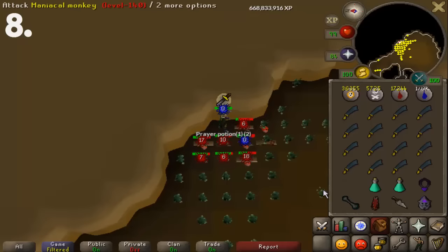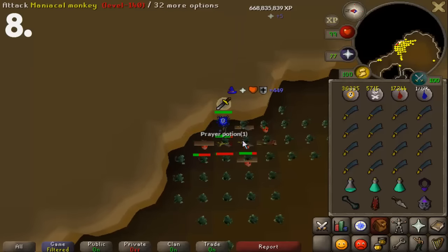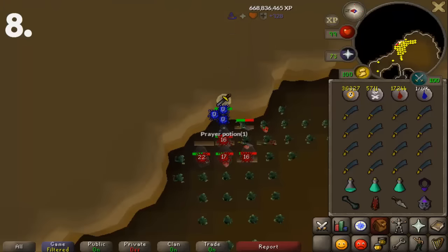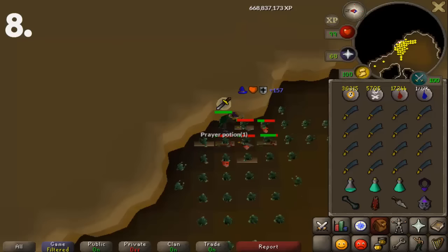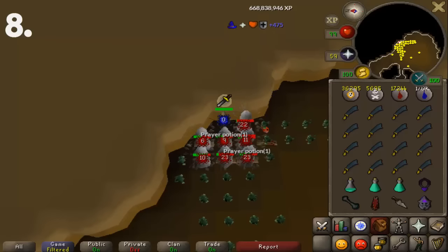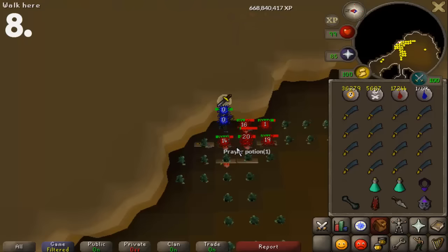It might be necessary to world-hop a lot, and having multiple people per world probably won't be as efficient. Either way, this is by far the best way to train magic through combat using this spot, and the fastest magic XP per hour of any method by quite a bit. For the main-hand weapon, the master wand is best for AFK since it can auto-cast ancients; technically the toxic staff of the dead has better DPS and could give 10-15% faster XP if manually casting, but only the master wand and ancient staff can auto-cast ancients.